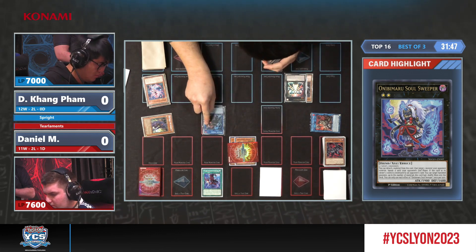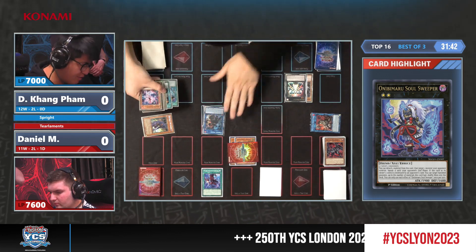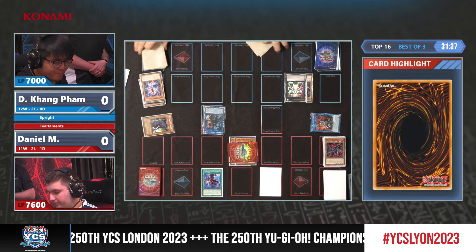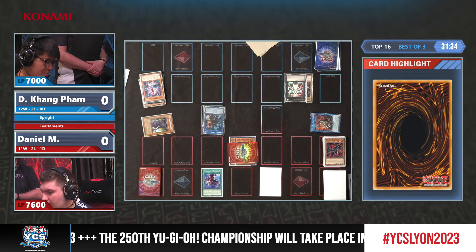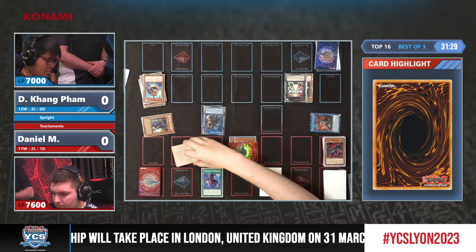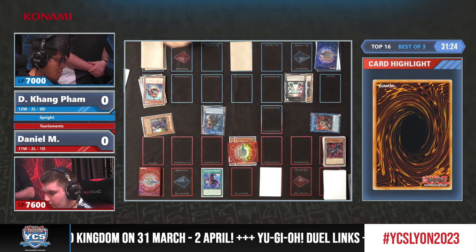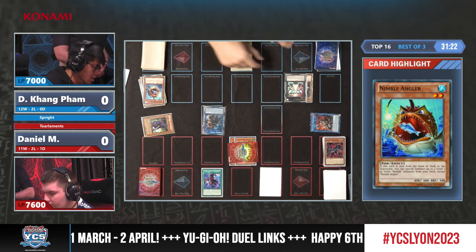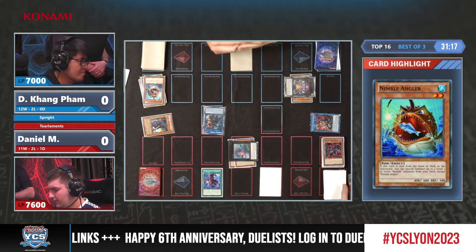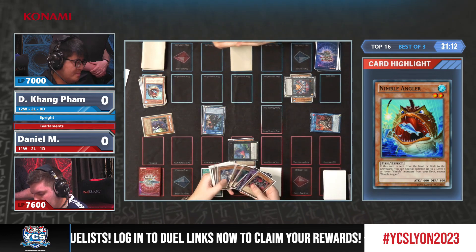He's not playing Bestials — no, he doesn't — which is interesting. Otherwise we could have seen some of them in his deck. Instead he prioritized heavy impact cards such as Book of Eclipse. And now we get to see the Angler finally — is he playing two copies? Yes, he's playing two copies, but he didn't activate the effect. I think he already had two of the other Nimbles.